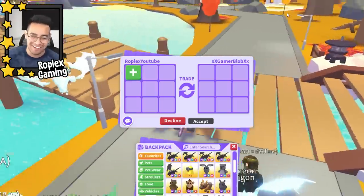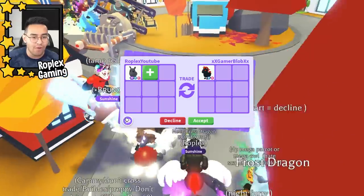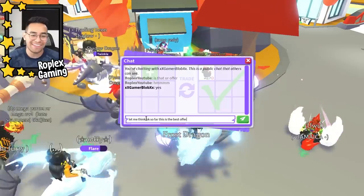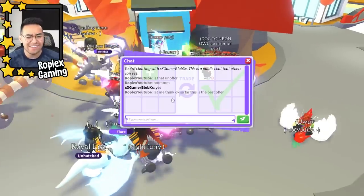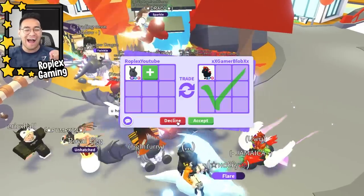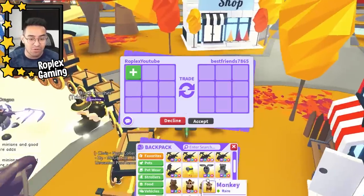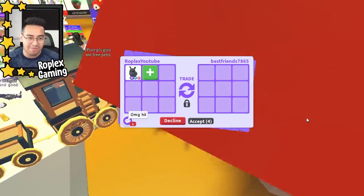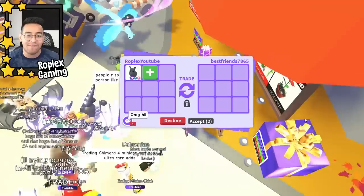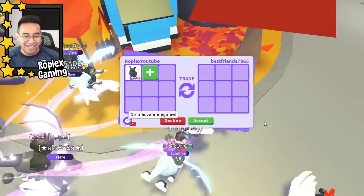Gamer Blob is sending a lot of requests — we're gonna give him another shot. He's offering an evil unicorn — that's so far the best offer we've gotten. He said that is his offer, I said let me think about it. A mega rhino is worth more than an evil unicorn, so we're gonna trade a couple more people first to see if somebody puts up something more expensive.